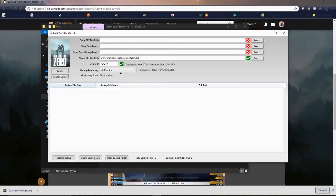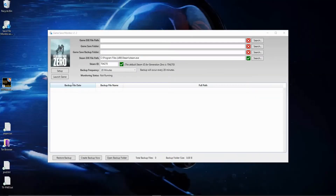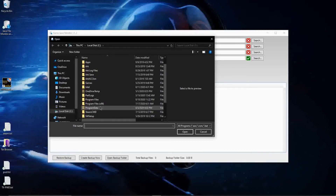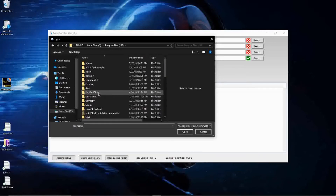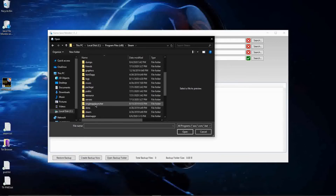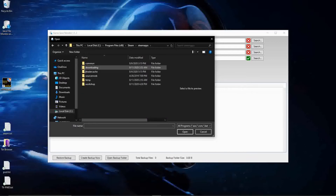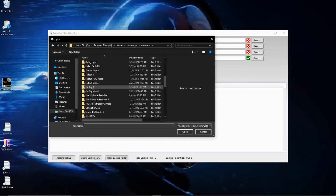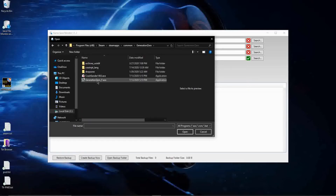Let's run this. When it opens it's going to ask you for some directory paths that you may or may not know. I have listed all of those directory paths in the description, so if you don't see them in the video you can find them there. First one we're going to look for is our game.exe file. That's found in Program Files x86, Steam, Steamapps, Common, Generation Zero — and then the executable: GenerationZero_F.exe.